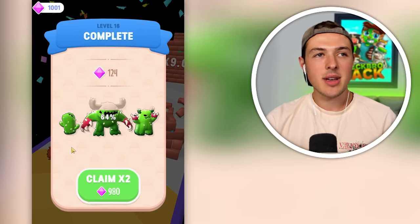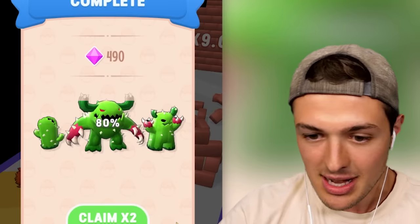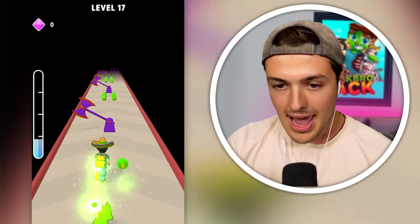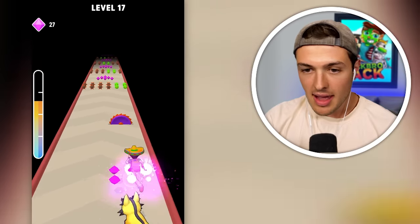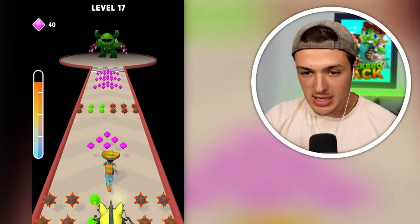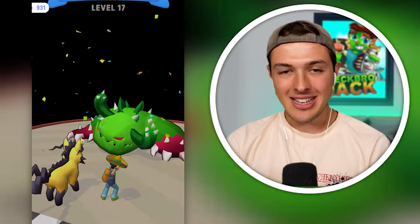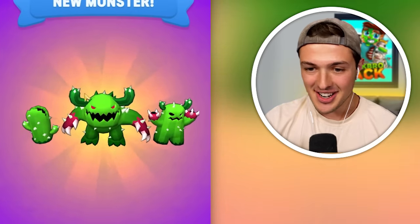I'm curious what happens if I don't make it, but after we beat the next guy we get the cactus monster. Starting with electro kitten on the boss wave - staying close, being careful. The left side has a meter with the upgrade level. He's fully maxed out on power! This is it - the huge cactus monster with the chompers. The boss battles don't stand a chance - my monsters are just too powerful. We got a brand new monster!